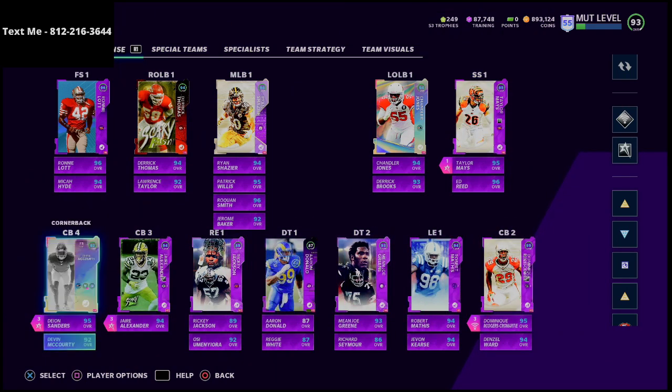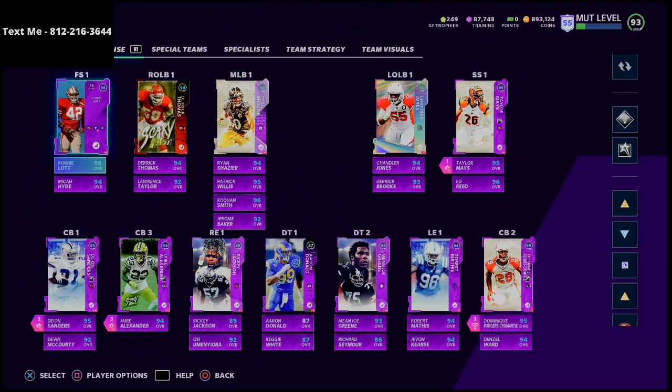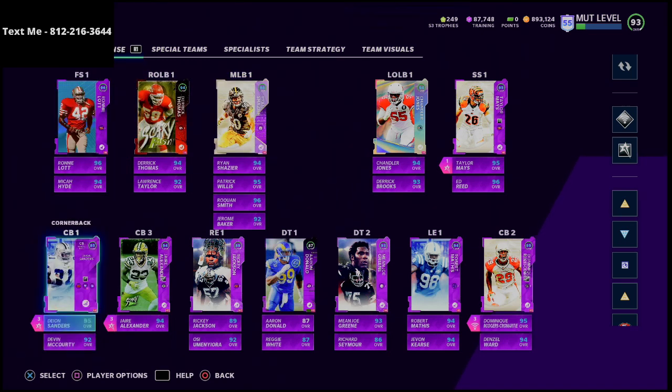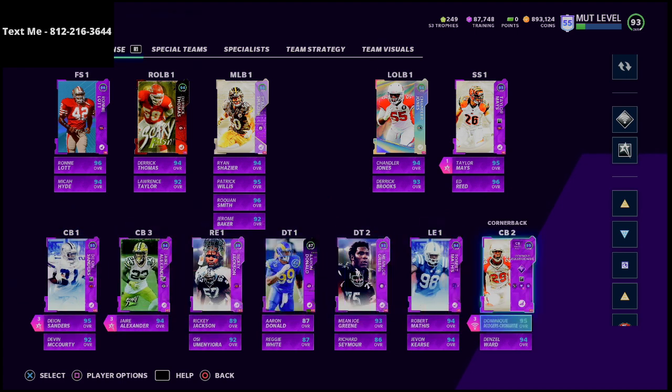On defense, linebackers in this game don't get the same animations that corners and safeties get in the passing game. Unless you're going to blitz all your linebackers — which you could do running a 3-4 bear — they're mostly not impactful. I've thought about selling them off but I use them for chemistries. Essentially, these are just the fastest linebackers you can get in the game.